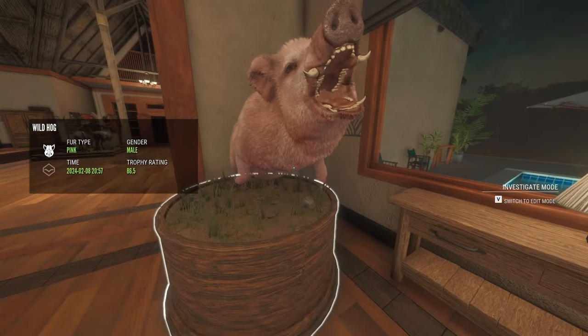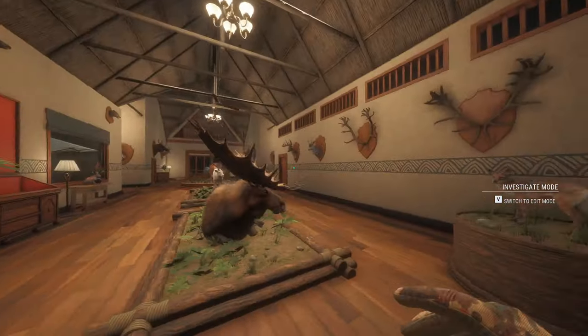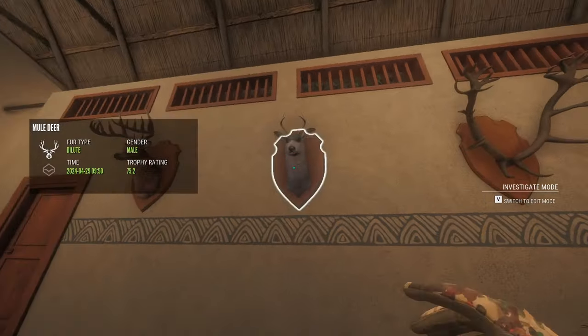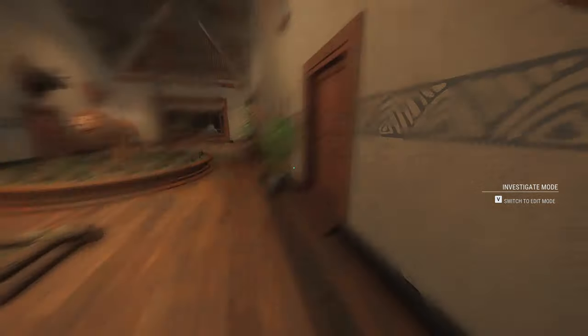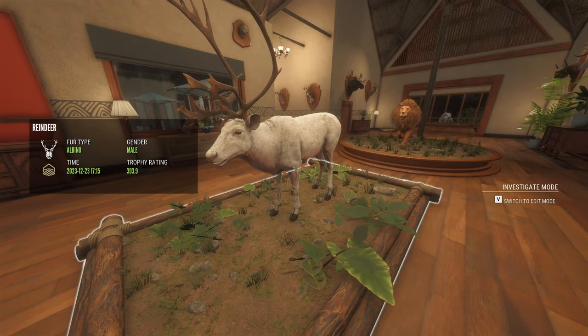Then I got this pink pig that I actually messed up — he's a rare fur but I messed him up. My huge diamond moose. Some random red deer — I don't really like the look of red deer, they're not my favorite, but he's here on the wall. My level one dilute mule deer — that was really rare, a fun one. A 270 whitetail, a super rare troll reindeer off of Medved.